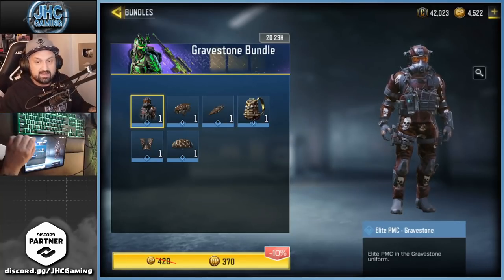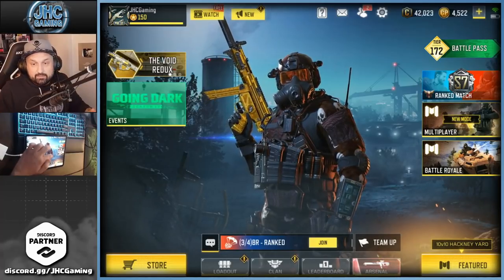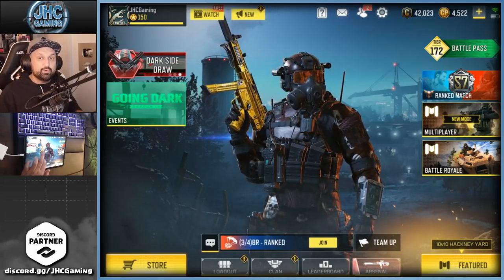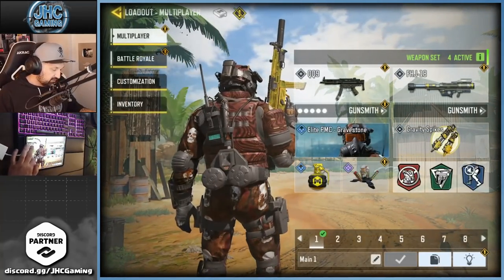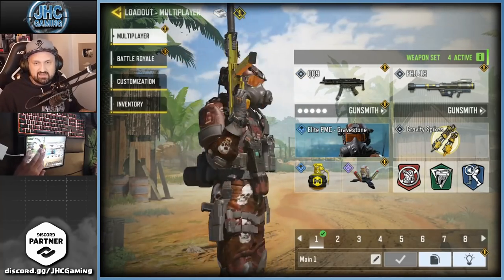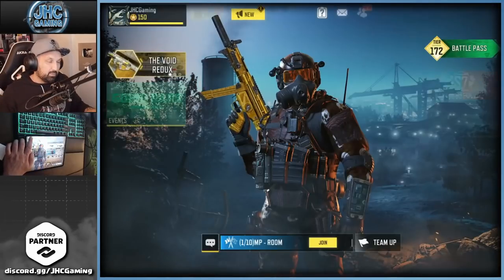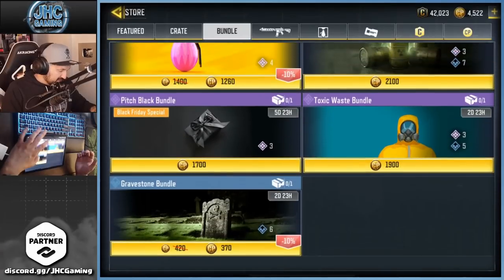We don't often see these cheap bundles, and that one's got an elite PMC soldier — the Gravestone. I'm not gonna buy it because I already have it, but I can show you the soldier up close. It's an elite PMC, and I think it's so cheap because we just got three elite PMC from the Nice Divided event where you had to choose between the blue or the red side. So pretty much everyone has elite PMC right now, but this one is a different color with skulls on it — brownish, I guess. I don't think they would sell many of these at 1500 COD points, so they put it extra cheap.